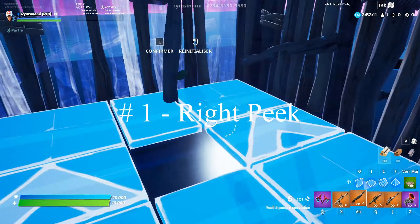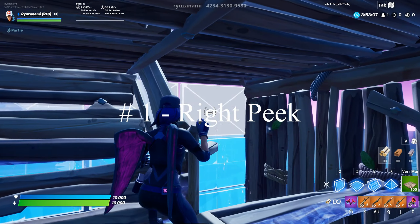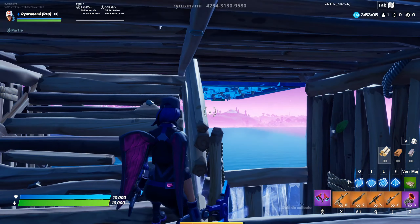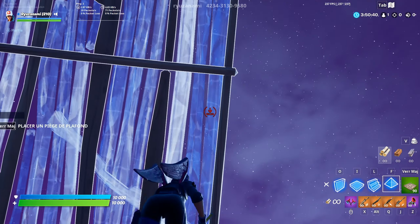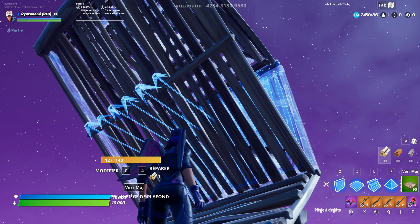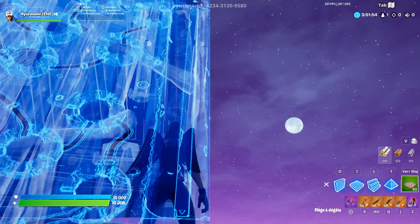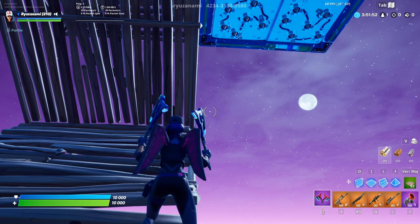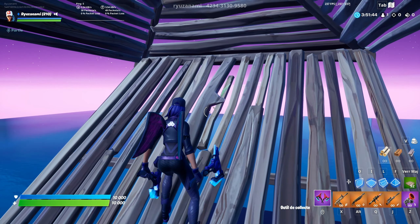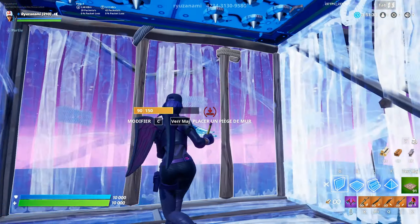So first, you want to know that the traps, like the builds, are right-sided. You can use right pick to place traps. Here's an example: you can place it behind the cone, then edit the cone. If you stand here on a ramp, you can place it above, to your right. Your enemy is going to get trapped if he wants to avoid the cone.